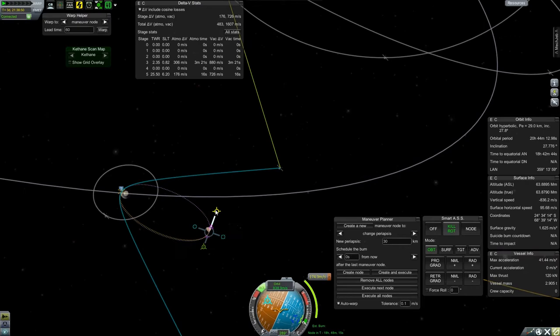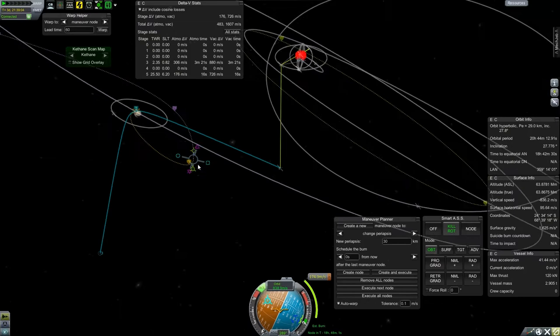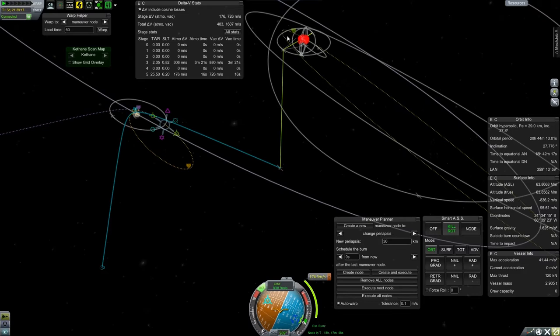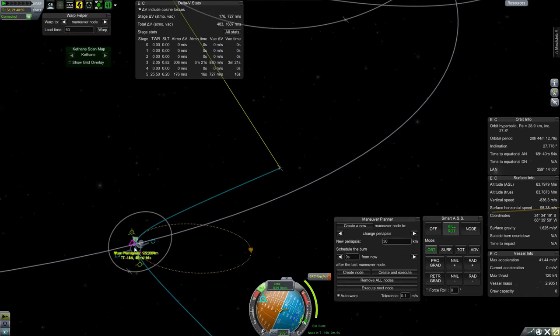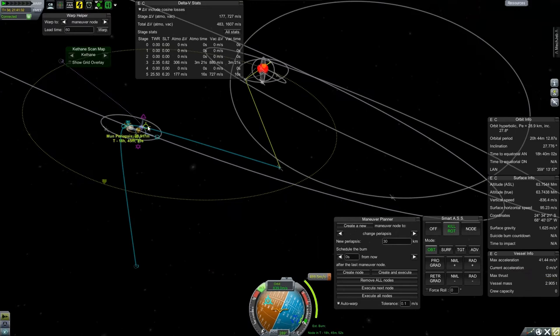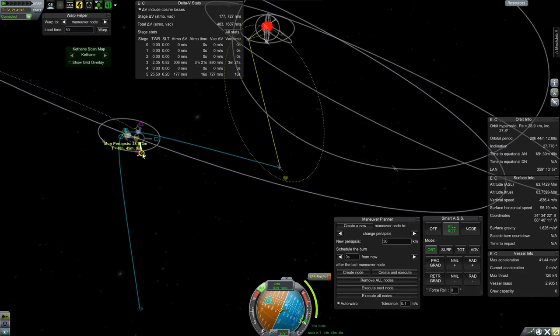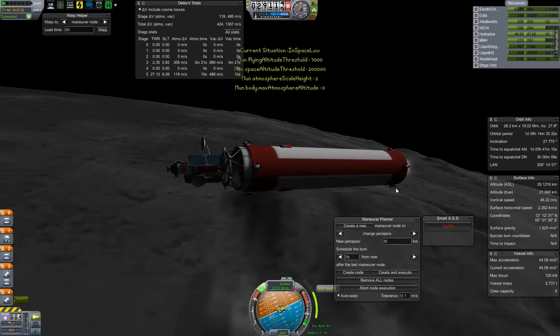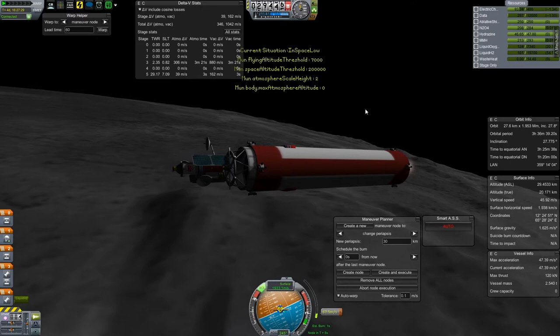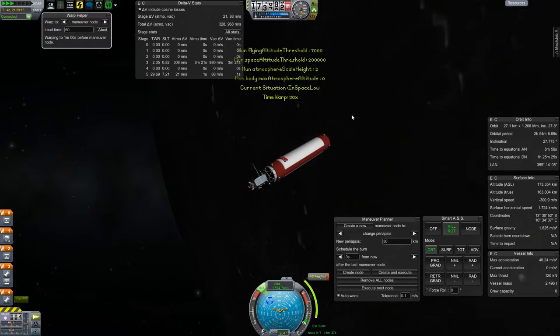Then followed many minutes — most of which I skipped here — of me dinking around with maneuver nodes, just trying to optimize the use of the fuel I had left. I was a little concerned about not having enough to make the return burn because I didn't actually do all of the math with impulses and fuel deficiencies and burn times. So it's partially intuition, partially experience, and partially blind guessing. As we circularize that orbit around the moon and spend a little bit of time here, I had already figured out the way to do it.